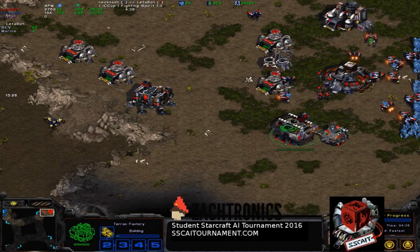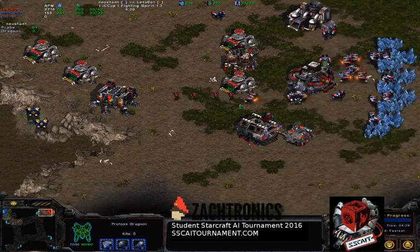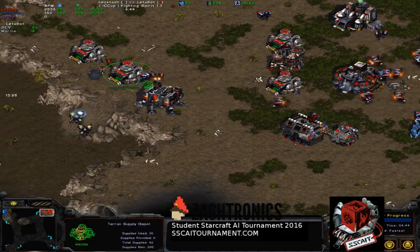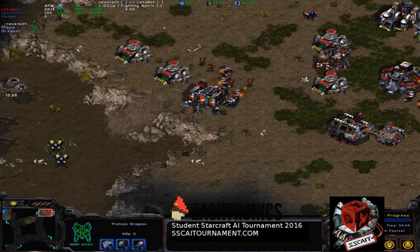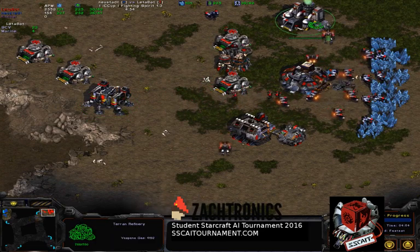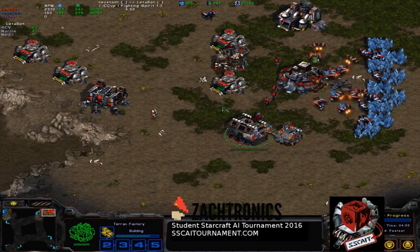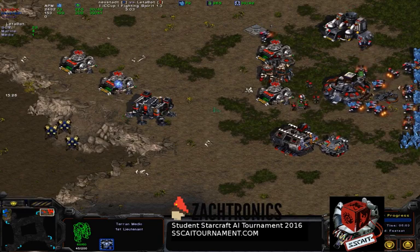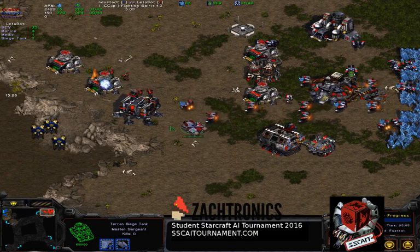That will give the dragoons an advantage over the marines behind the wall. That's true - it's a standard two gate goon range build, a bit aggressive. But with the wall that Netabot built, Netabot can easily hold out that rush, so it won't be that much of a problem. The SCVs are also pulled off to repair any damage done to the buildings, and Netabot also has the high ground. We've got four marines repelling two dragoons and the dragoons retire.